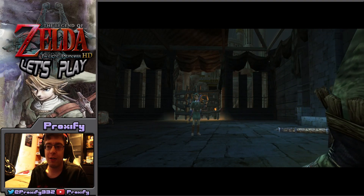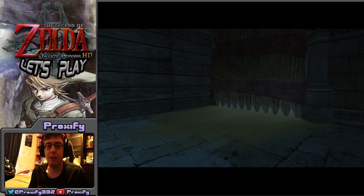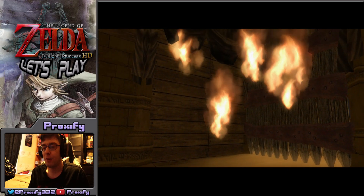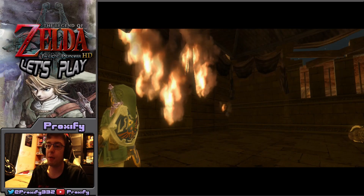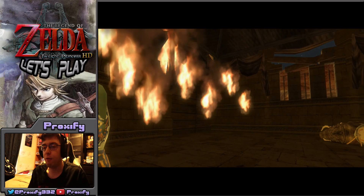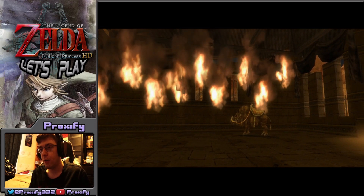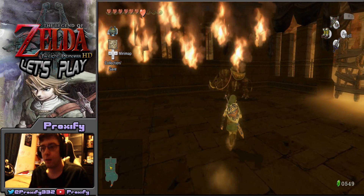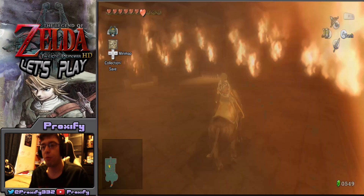He does have something up his sleeve though — even though he's in an injured state, he's going to cause this whole place to go on fire. So just be careful for what's about to happen. This is where the boar in the stable is going to come in handy — we'll bust through and reach our way to the Arbiter Grounds. Just make sure that you line up the hit here properly.